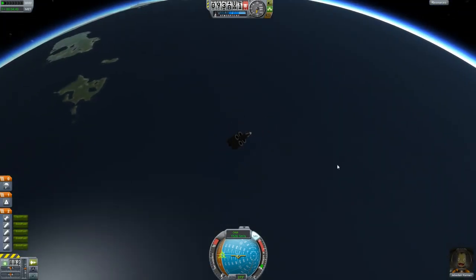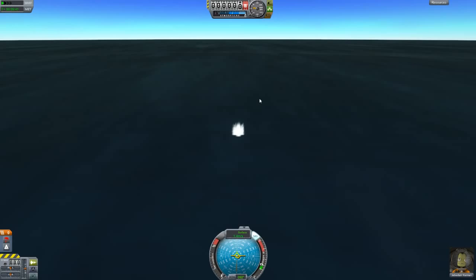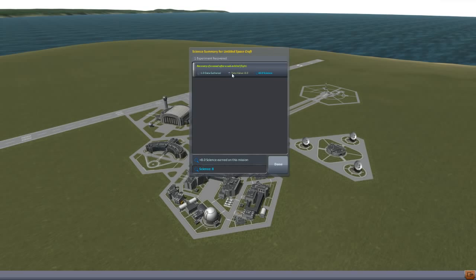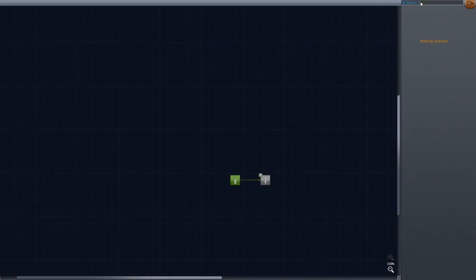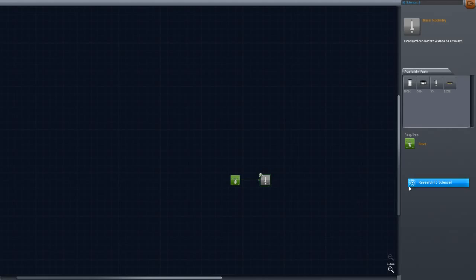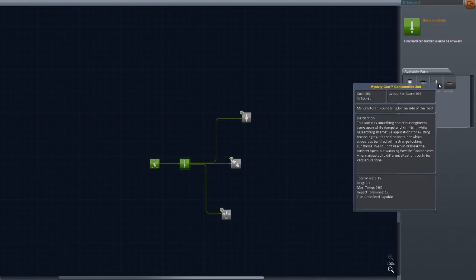Let's fast forward until we land the thing. There we go — we can recover the vessel. One experiment recovered! Recovery of a vessel after a suborbital flight — we get eight science. So I'm assuming if we can manage an orbital flight and then recover the vessel, we'll get more than eight — it'll be worth more. That's my assumption. Let's head back here — so we have eight science now. We should be able to research that. And kerplow — we have three more options, and we've unlocked two more fuel tanks, this fuel tank as well, and the important bit: the stack decoupler.